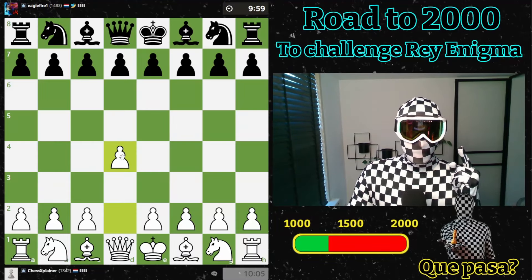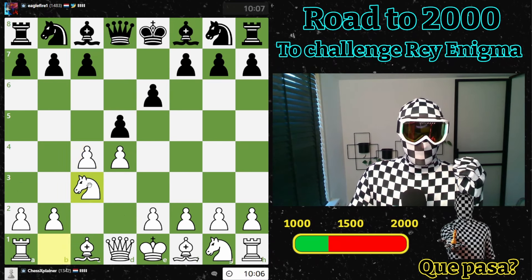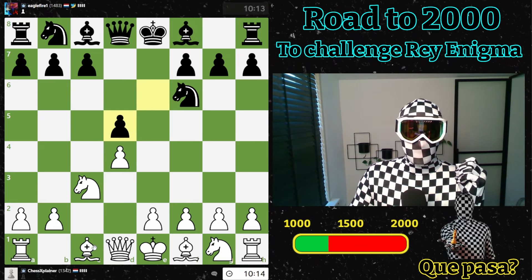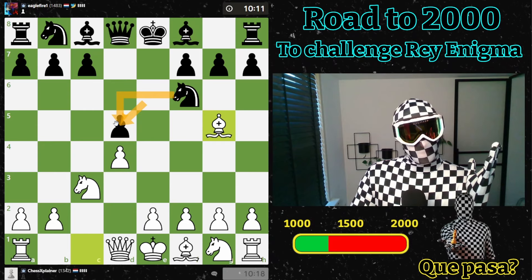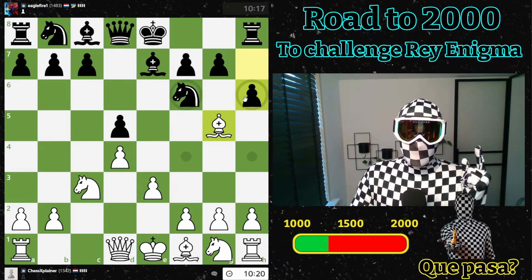Welcome! New day, new game. We play against eagle fire one, a Dutch guy rated 1483 — way higher than I am currently rated. There are two ways to take back, either with the pawn or with the knight. Both are possible, but we get a different setup than yesterday, which is interesting. Let's see how he plays.